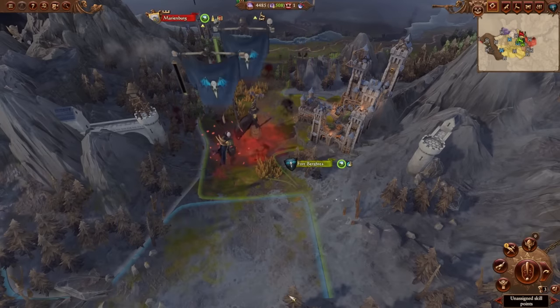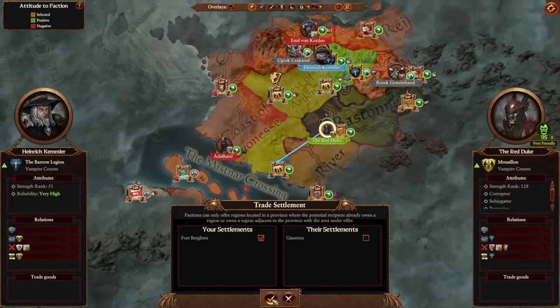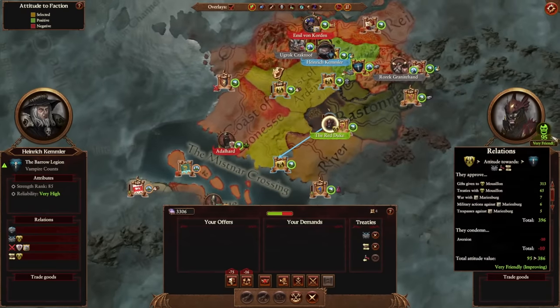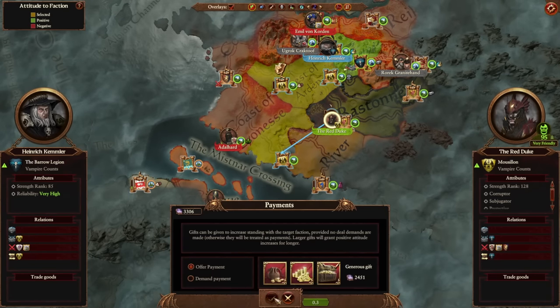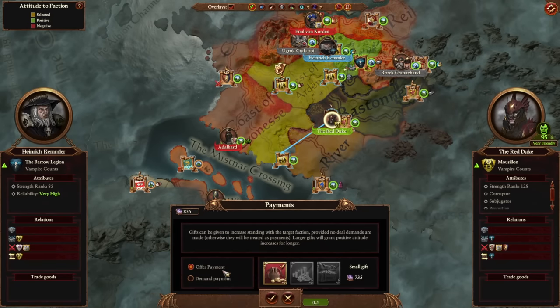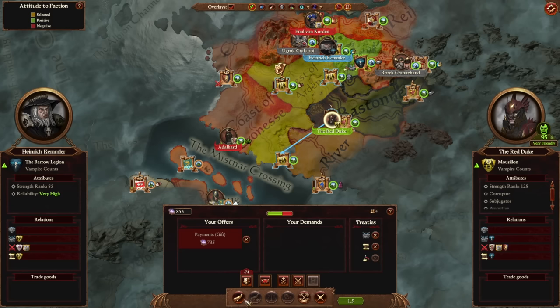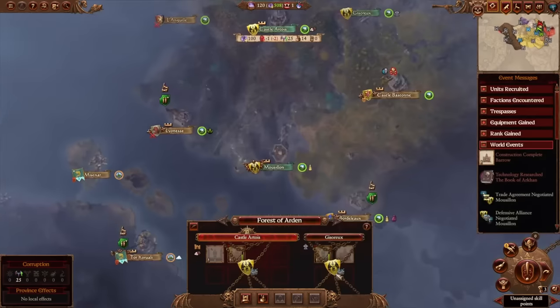Gift Musion more money and then sell him the fort. You won't get much for the fort, but it will give another plus 40 relations. If you're happy to wait a couple of turns for the relations to rise, you don't need to give him as many gifts. But if you want to ensure that you get the confederation by turn four, you just need to make sure that that relation goes over 150 by the start of turn four.